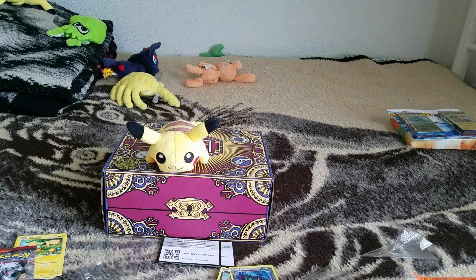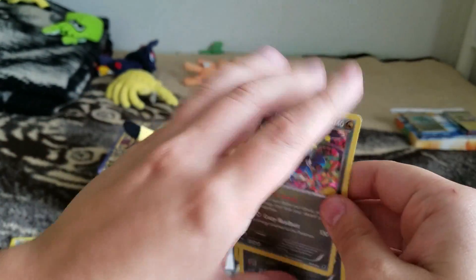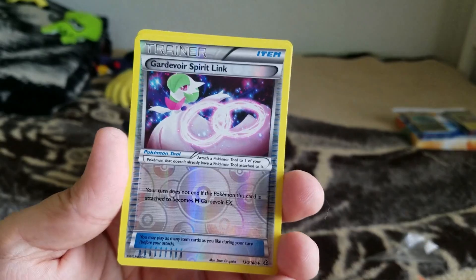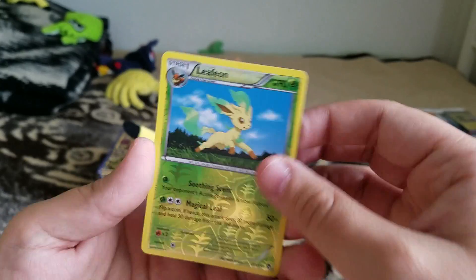Let's check out all the stuff that we got. Of course, you get the three holos: Noivern, Dredagon, and Hydreigon. And from my pulls, I got a Full Holo Kingdra, Reverse Holo Gardevoir Spirit Link, another Noivern holo, and a Reverse Holo Leafeon.